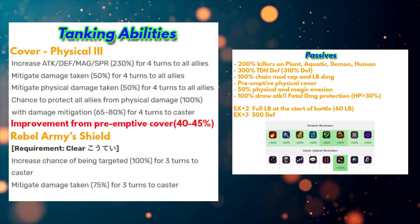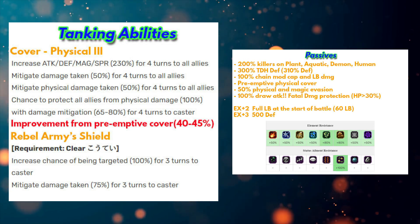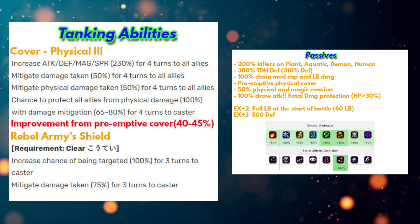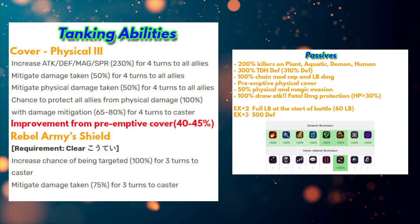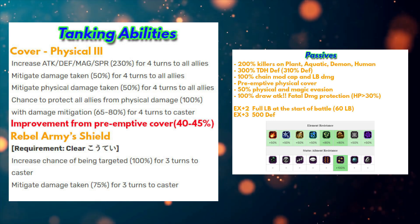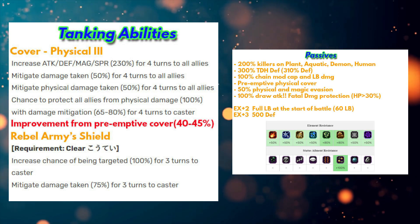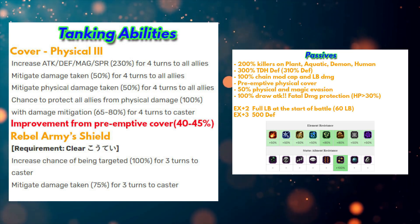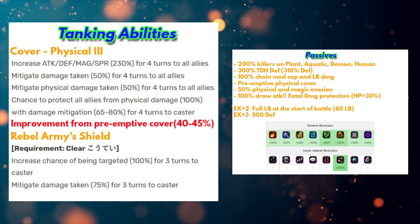For tanking abilities, the first one is Cover Physical Tree. It's like modern tanks - he is able to buff your party by 230 percent, which isn't something great but okay. You also get 50 damage mitigation plus 50 physical damage mitigation, which is a very nice setup.